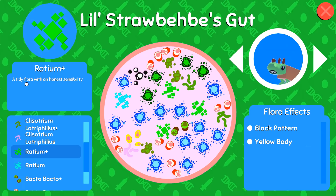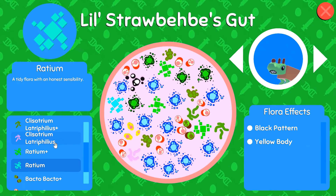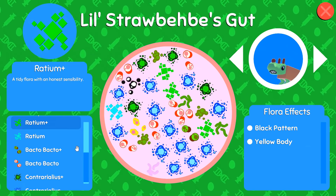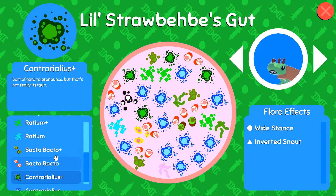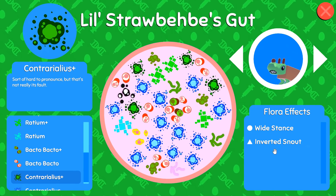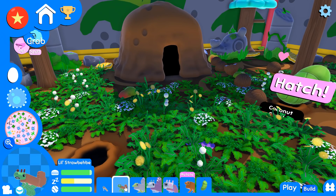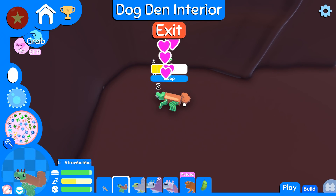They've been eating a lot of radium. I don't really want them to have a yellow body, but I'll totally take a little Straw Baby puppy colored with all sorts of little black spots - that would be so adorable. They have a lot of extra strong bacteria, like the normal gut bacteria but with a plus sign: wide stance, inverted snout, intense pattern, and narrow snout from the back. Oh Straw Baby, they're gonna turn out to be really amazing.